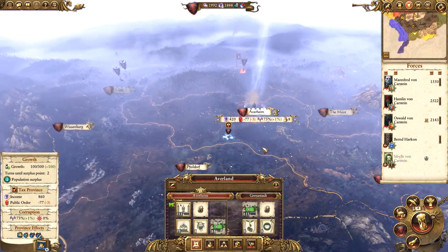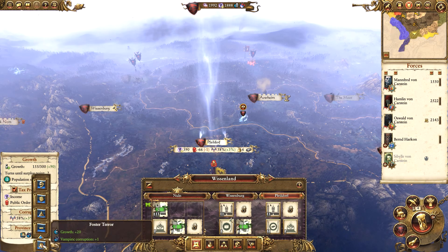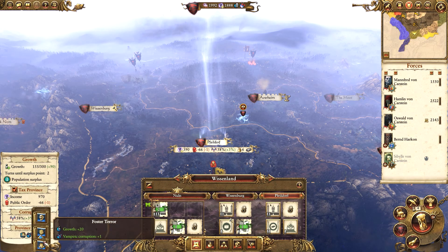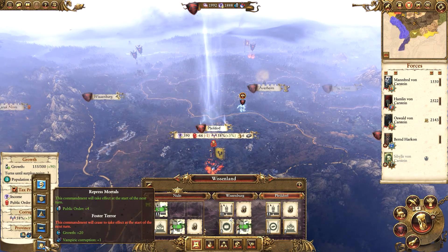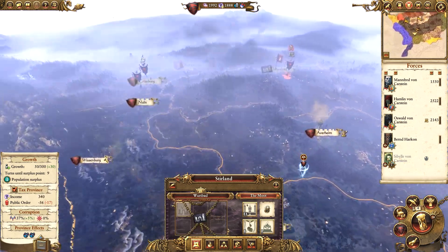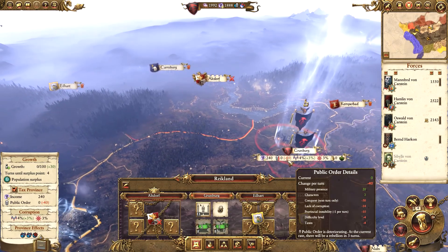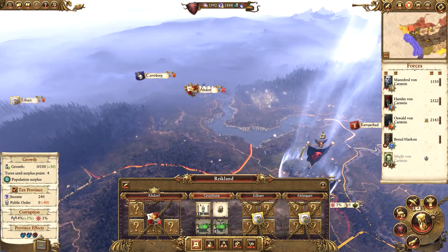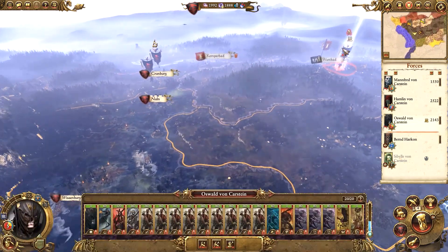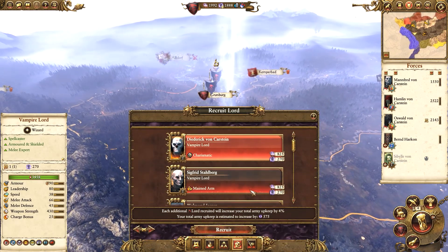We will repress the mortals just to make that plus one and start sorting things out, attempting to do the same in Wissenland. The thing is, I do want to spread Vampiric corruption as much as possible, as quickly as possible. But I think for now, maybe changing it to repress mortals is better. We're not going to want to hang around in Grunberg too much, otherwise the public order will pop there as well. So preferably we want to be attacking Altdorf soon. I want to get a third army to help us, because otherwise things could get very ugly.